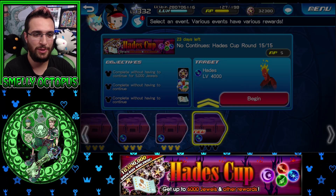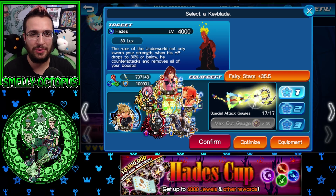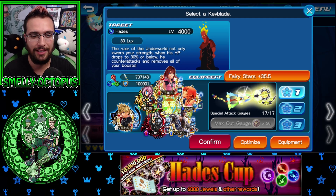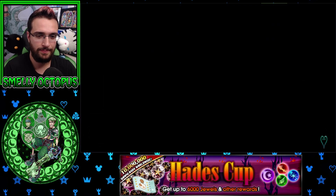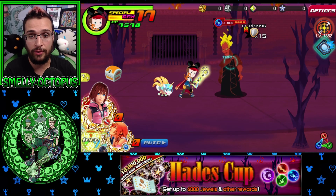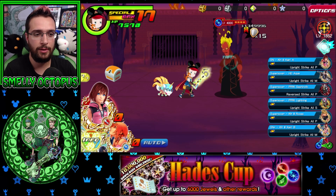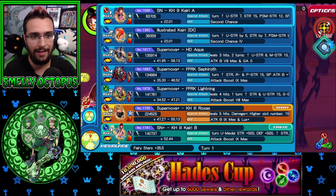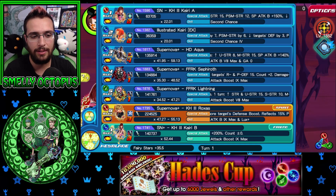Round 15 is Hades - this is where the 5,000 jewels are hiding. He's only level 4,000? I can't believe this is only a level 4,000 - they're really letting a lot of people beat this. I have a little trick that's been going around the internet for this one - I didn't come up with it, so if you guys know the original source let me know down below. He starts off with all his buffs.